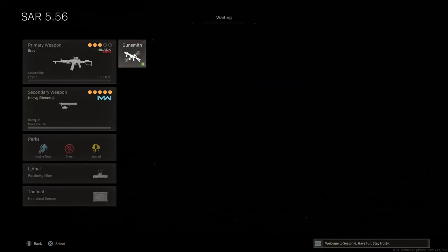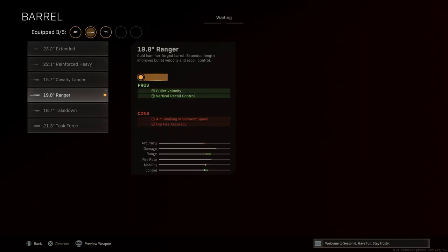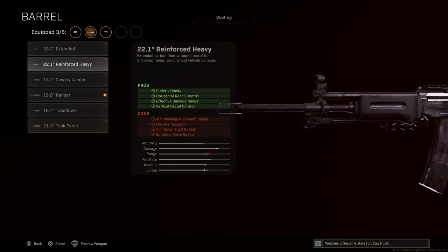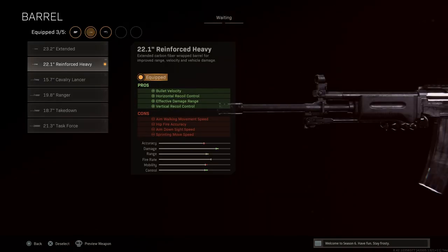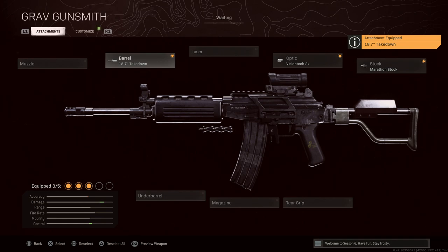The Galil AR is the longer-barrel variant. In real life, the AR barrel length ranges from approximately 18.1 to 21 inches, so the 19.8-inch barrel is used here — the 21-inch or 22-inch would also work. The wooden handguard option exists but isn't quite accurate to the real version. For the 7.62 AR, the 21.1-inch barrel with the magazine swap gives you that variant. For the 5.56 AR, the 18.7-inch is the closest match, as the real-life version is around 18 inches standard.